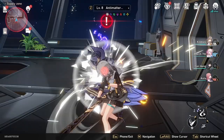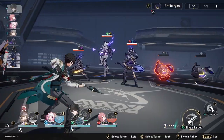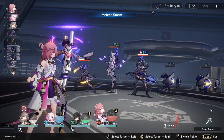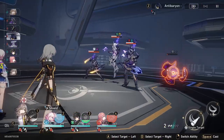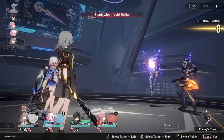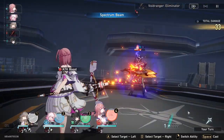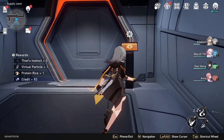But we have an enemy, so we have to kill the enemy first in order to do that because we can't interact while an enemy is fighting or chasing us. So we've got to do this first. After you clean those guys up, now you can go over here and interact with this.